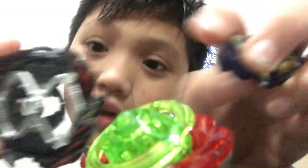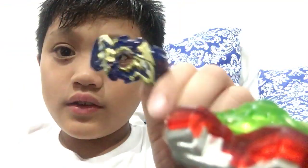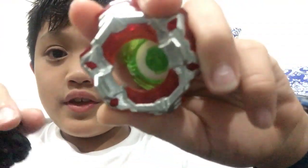So the second combo is Venom Diabolo's weight chip and Judgment Joker's GT chip, and Emperor Fornius's driver. So there we go — so it looks like that.